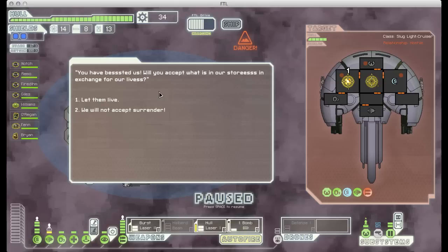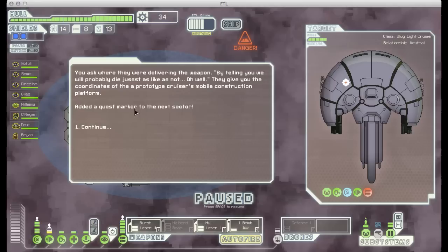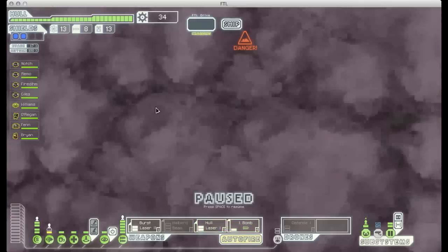Slug ships are a little different in that when they offer to surrender, they'll say you can have what's in our stores in exchange for our lives, but you don't know what they're offering. Sometimes it's something really good, sometimes it's crap. We'll take it — wow, we got offered a free weapon! However, this is actually the start of a quest to unlock a ship — the slug ship type. Since it's available, there's no reason not to take it. So instead I'm going to say we want information, not the weapon. Because of that, it puts a quest marker in the next map sector. We'll see that once we get there. For now, we're going to clear out the rest of this sector.